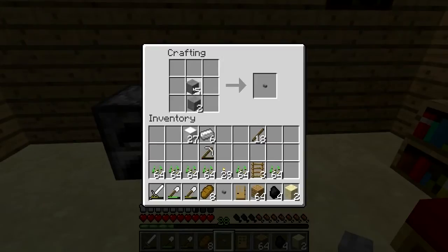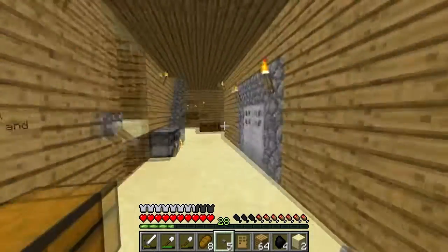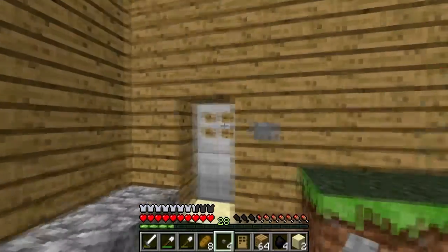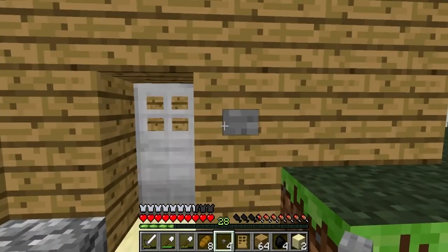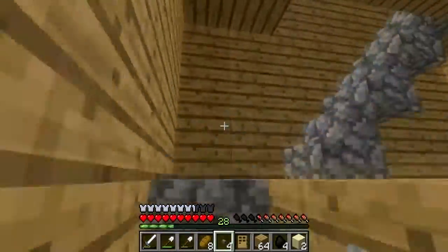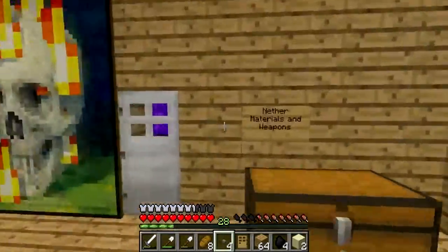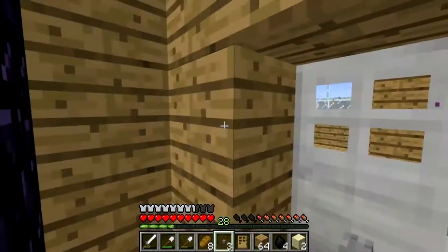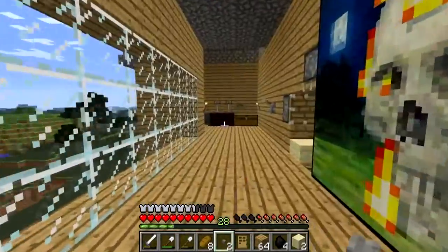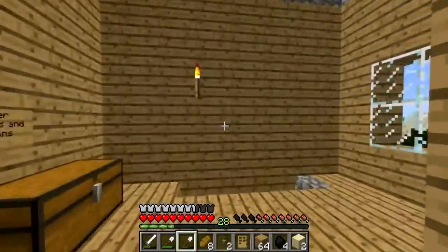Just going to craft a few more buttons here. I think we should get some for the secondary base too, so four or five buttons overall should be good enough. We'll go through this and put a button on the outside there. That's looking good. We'll go upstairs and do the same up here — put it there, put it on the right. Perfect. So that's our house secured for the hard difficulty we are currently facing.